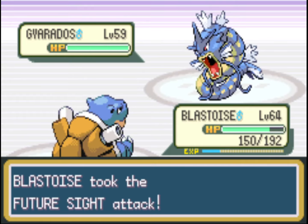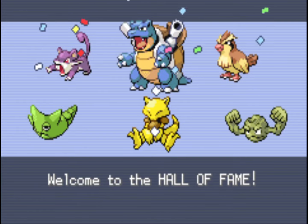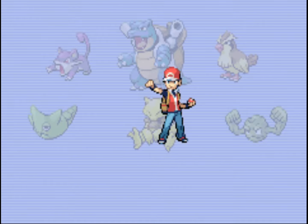That's the Elite Four beaten! If you just wanted to get the credits, you can pretty much stop here. But we're going through the post-game: more Sevii Islands content and Elite Four Round 2, which is a much stronger version, plus catching Mewtwo. Let the credits play out, and when you come back after the credits you'll respawn in your house — that kicks off the post-game. There's quite a lot of content, so it's definitely worth trying, especially if you've only ever played the original Kanto games.